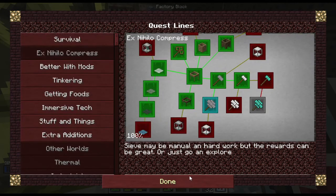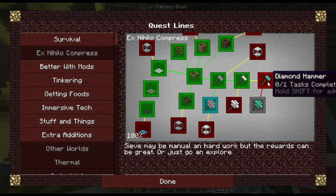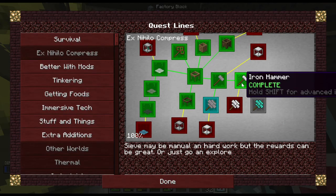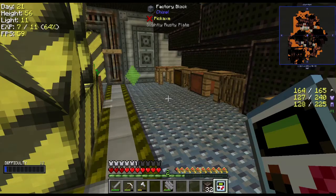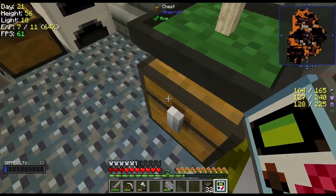What else can we get done? The iron hammer — I haven't made the diamond one but I got it as a reward, so that's why I have it. I don't have any diamonds — I'm gonna have to figure out how to get those. I've already got the iron hammer but I don't have 20 iron yet. How are you doing over here? Got some leaves in there, cool.